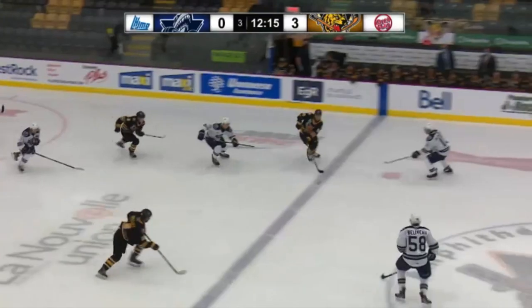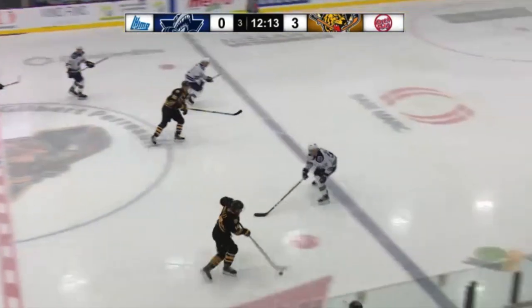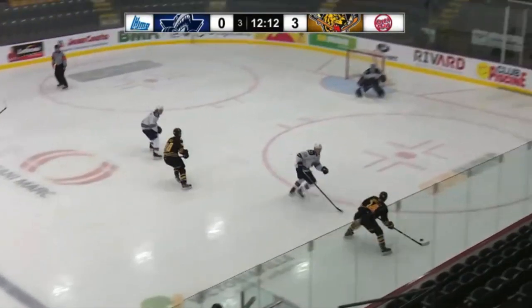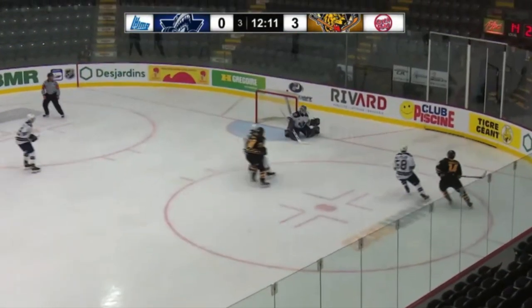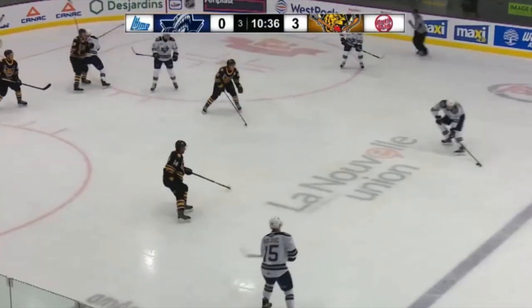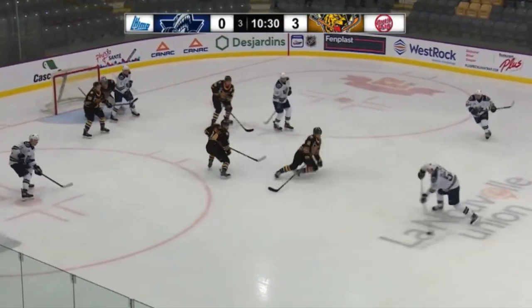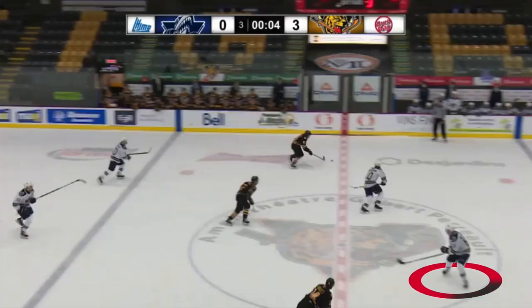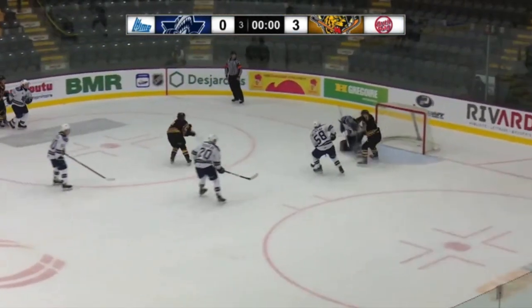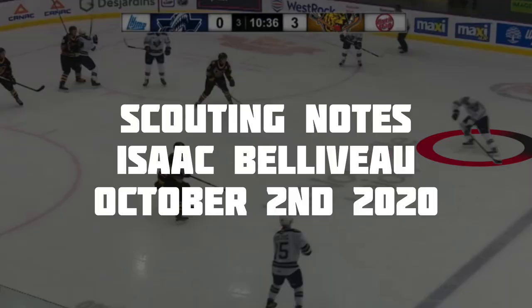On this rush defense, Beliveau does a good job to give the wing rather than the middle of the ice. I would have liked to see him close out on his attacker more aggressively, not giving him any space to maneuver. He puts his stick in the shooting lane very well, disrupting the shot. Once more, here's a bit of what Beliveau brings to the power play — quick, rapid, but simple puck distribution. Beliveau finishes the game defending a 2v1 and decides to block the passing lane. His opponent scores on a buzzer beater. Thanks for watching — I'll see you in the next one.